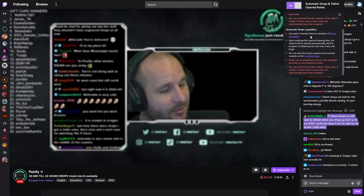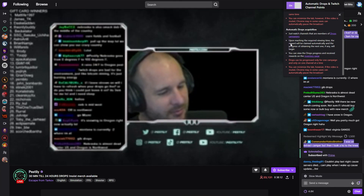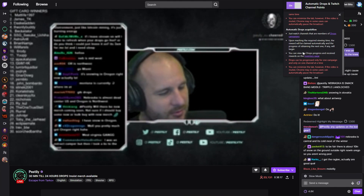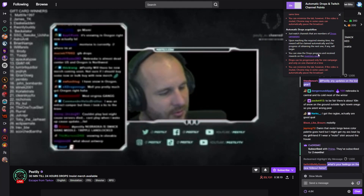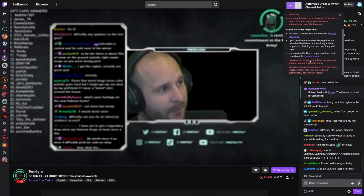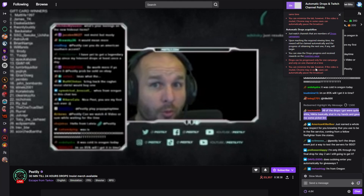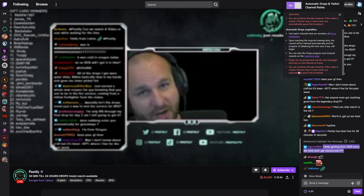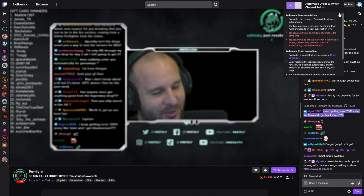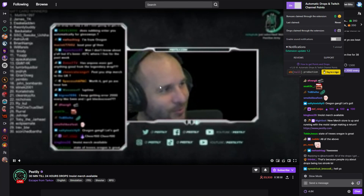If you need extra information, click the how-to button and you'll see some steps on what exactly you need to do. Automatic drop acquisition: just watch channels that are members of drop campaigns. Upon reaching the required viewing time, the reward will automatically be claimed, and the progress of obtaining the next one, if any, will begin. You can view the drop's progress and received rewards on the inventory page. Drops can be progressed only for one campaign and only one channel at a time. You can minimize the tab, however, if the video is muted, Chrome may in some cases automatically pause the broadcast. Effectively, you install a plugin, watch a stream, and you'll automatically be receiving drops.